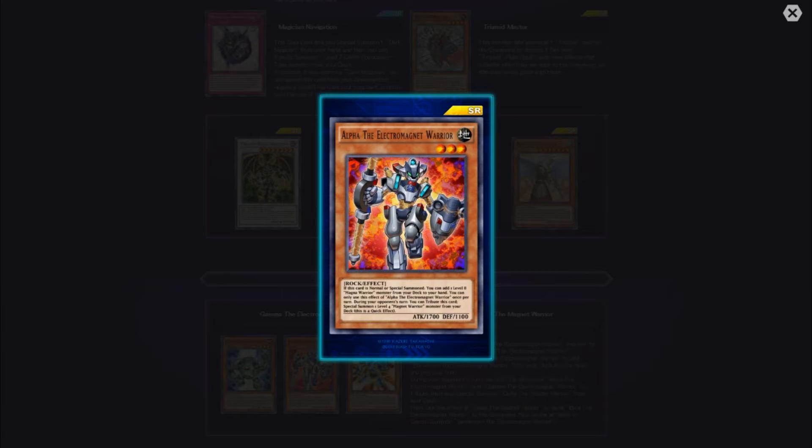Alpha the Electromagnet Warrior — when this card is normal or special summoned, you can add one level eight Magnet Warrior monster from your deck to your hand, once only. This uses the effect of Alpha the Electromagnet Warrior. Once per turn during your opponent's turn, you can tribute this card to special summon one level four Magnet Warrior monster from your deck. This is a quick effect.